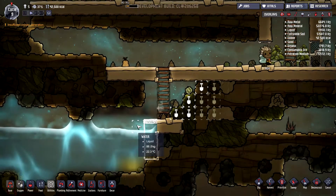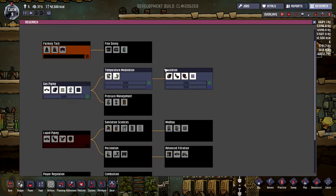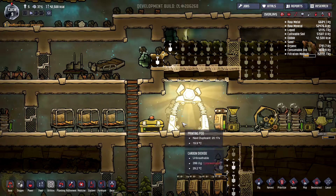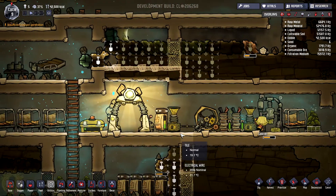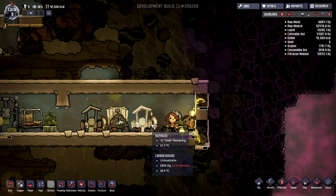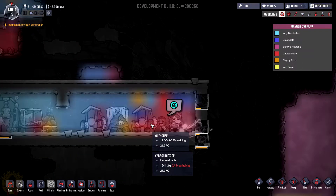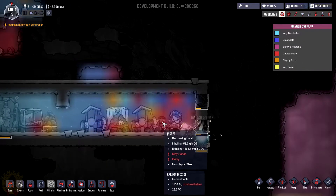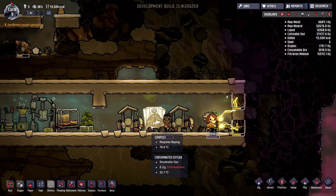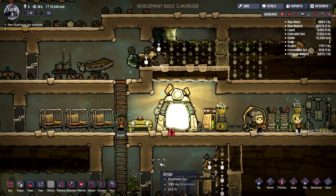How fast is the research advancing? We are at 420. It's advancing slowly but it will be done at some point. I need to breathe a bit. I think at some point I will just need to bring one of these algae oxidizers. We've got one more duplicate — I'm going to take them because we will need extra people.